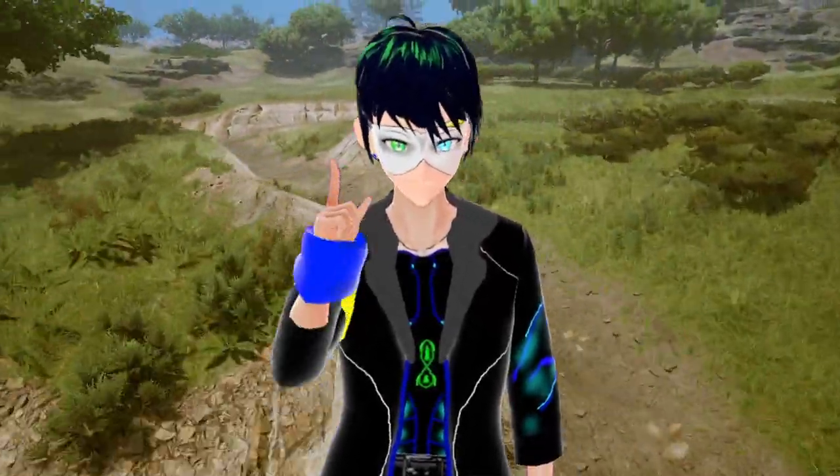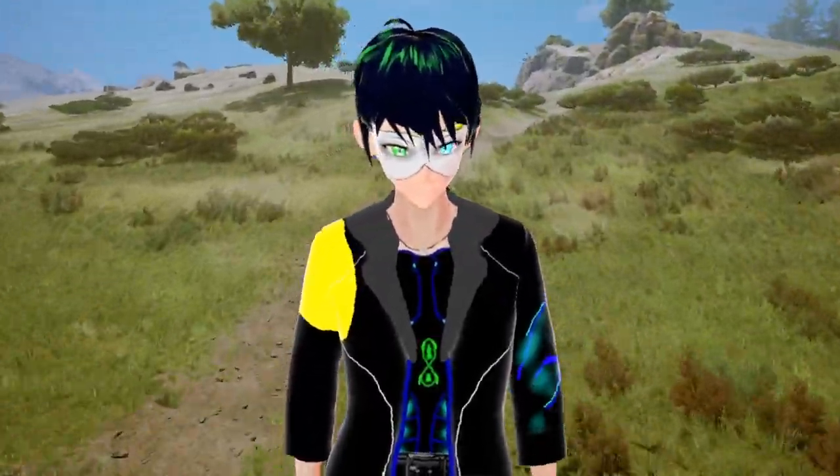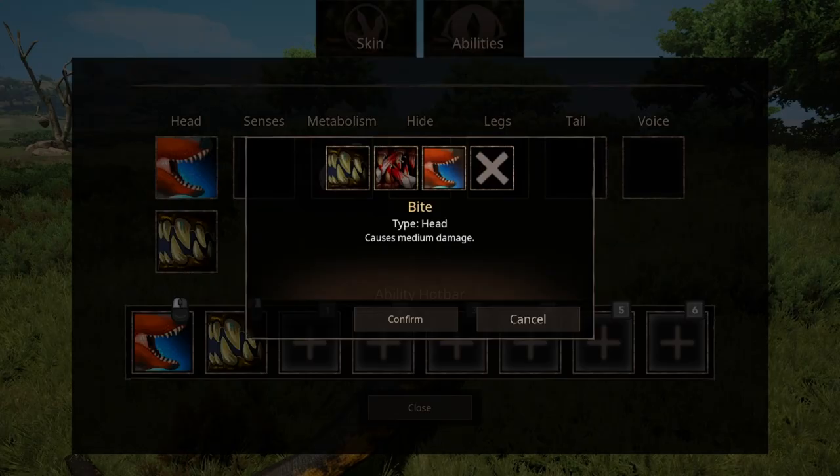Now then, without further ado, let's hop into it. First of all, we have the arsenal. We have three options for bites. We have the standard bite — I will say now that this is more significant than you would expect, I'll come back to it later.